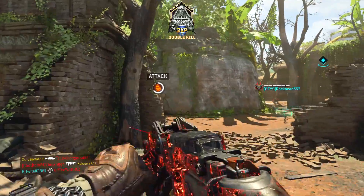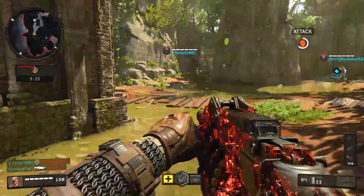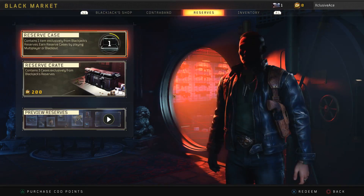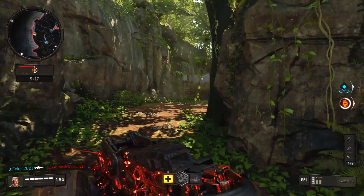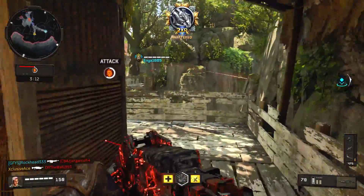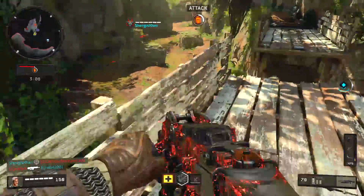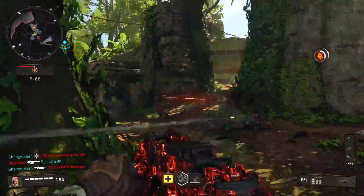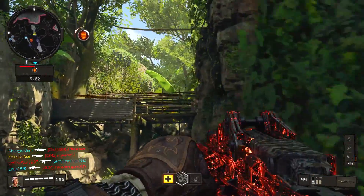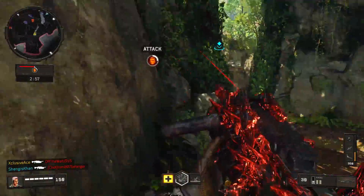Instead, they've implemented a new tab — when you click over to the reserves tab you can now get what they call a reserve case just through gameplay time. This happens as you're going through the tiers as well as after them. Based on my experience so far, it takes roughly one and a half to two hours of in-game time to get one of these reserve cases. There are no daily tier skips, no daily reserve cases, no challenges to complete — it's simply attached to time played.